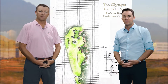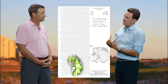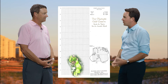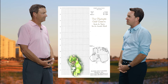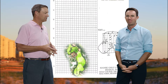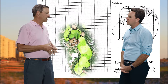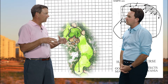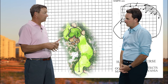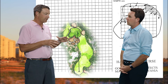Next hole coming down the stretch is the par 3 17th. This was an image that, in your presentation and all the articles we've seen about the course, was put out there, but it ended up probably not looking quite like that initial digital image. Yeah, it never does — when we get out in the field, a lot of stuff changes. When we were building this golf hole, Neil and the two Bens and Kyle and I, and Jim Wagner, we just started playing with it. The thing that is consistent is it's kind of an eccentrically shaped green. As part of the finishing sequence, it's the shortest par 3 on the golf course, so it's a cool little finish.